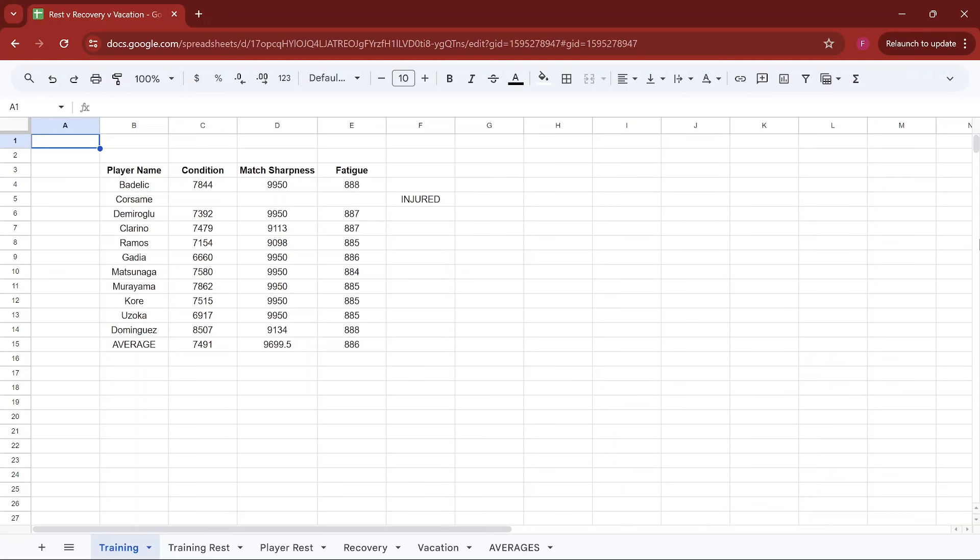Here are all the results of this experiment in my Excel spreadsheet. At the bottom we have our different ways of manipulating training: regular training, and the results for condition, match sharpness, and fatigue for each player. The interesting note with regular training is it was the only condition where one of our players ended up getting injured. We have averages of 7,491 for overall condition, around 9,700 for match sharpness, and 886 for fatigue.